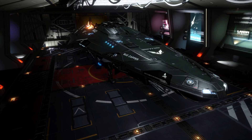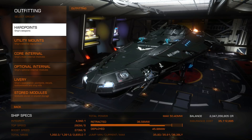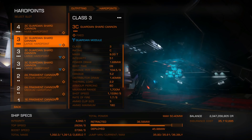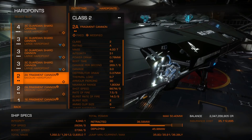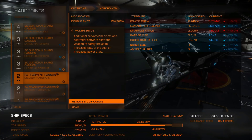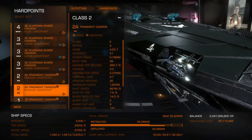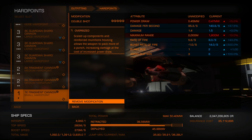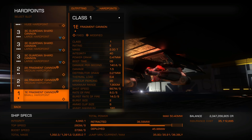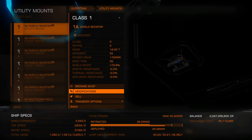Let's start by taking a look at the build I've chosen. The ship is of course the Anaconda. Starting with hardpoints, I've gone for 4 class 3 shard cannons because we're going to be fighting these Thargoids at point blank range — they are the most important. Then I have gone for 4 fragmentation cannons: the large ones with double shot and multi-servo for rapid fire, and the large ones with double shot and oversized because in my head they pack a bit more of a punch that way. I'll be honest, I'm not really sure if they have any damage effect against Thargoids, but they do have one effect — so stay tuned.